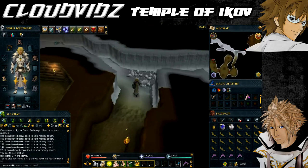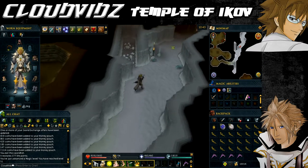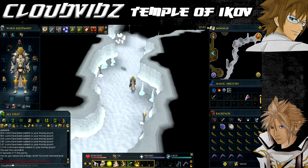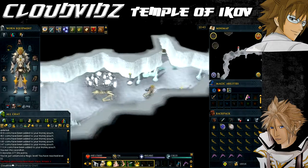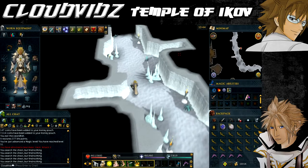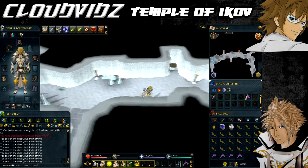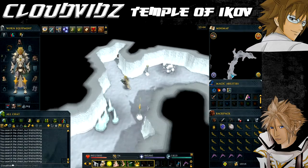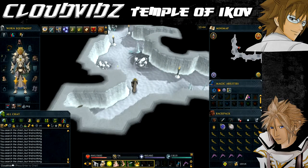Next we need to obtain some ice arrows for the upcoming fight. The area leading from the south gate is filled with level 42 monsters, so it may be wise to return to the bank and grab some food if you're running low. Once you're ready, enter the gate — the entire icy passage is lined with six sections, each containing a chest which may contain ice arrows. Each chest randomly contains arrows — up to 14 arrows can be found in any one chest — but they change every so often, so search each chest a couple of times as it's possible to find two batches from the same chest if you're quick enough.